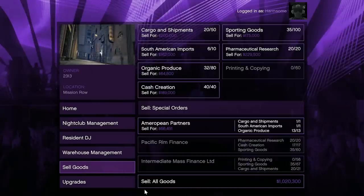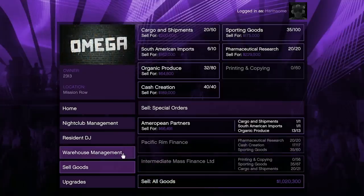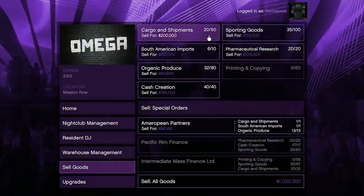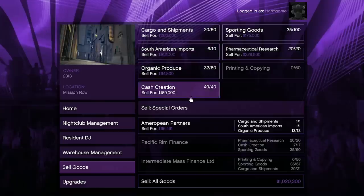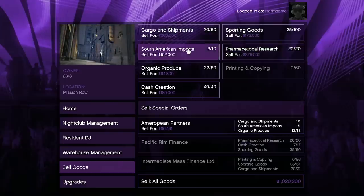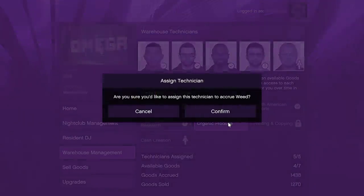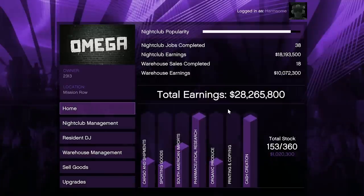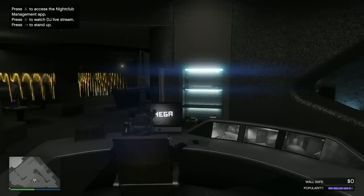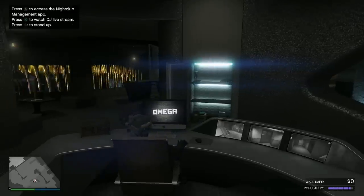Logging into the computer, under 'sell goods' I've got a million dollars in my nightclub basement, and I haven't had to do anything for that. I'll make a separate video on how to set up your nightclub, but for this you're going to need a nightclub, the nightclub basement, and these businesses: Meth, the Bunker, Cargo and Shipments, Coke, and Cash Creation. Organic Produce is something I only did once I maxed out Meth or Coke. You need to keep your popularity high to earn the most every 48 minutes.